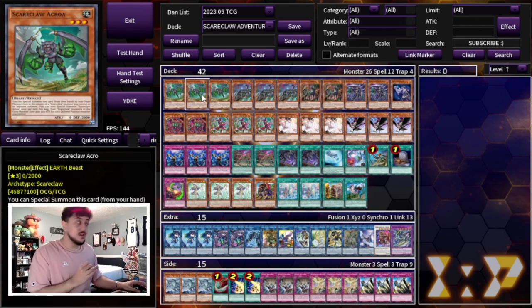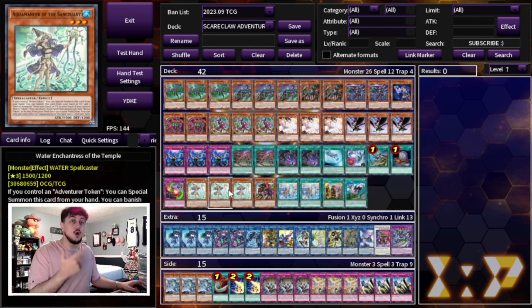That's it for the deck. It's a very fun deck and I think it can actually be a little bit competitive, especially at locals. If people aren't prepared for Scareclaw and aren't prepared for the Adventure Package, it can catch a lot of people off guard and you can win a lot of games. The synergy is so powerful — it puts up multiple layers of disruption and can extend into an OTK. If you enjoyed today's video, make sure to like and subscribe for more Yu-Gi-Oh content. We're uploading every single day in December. I appreciate every one of you — Spanko signing out, peace.